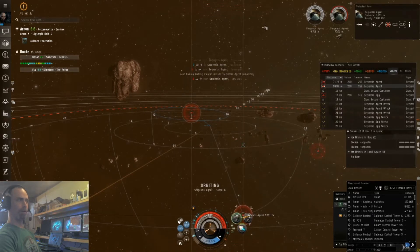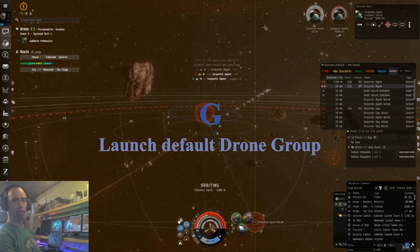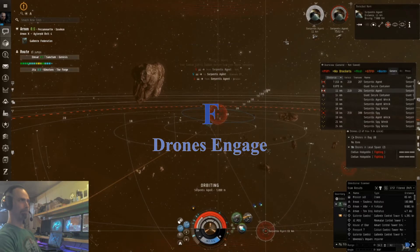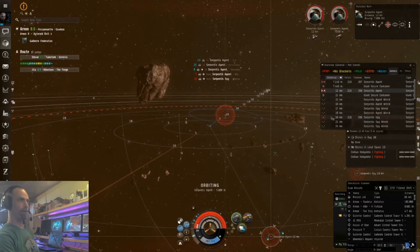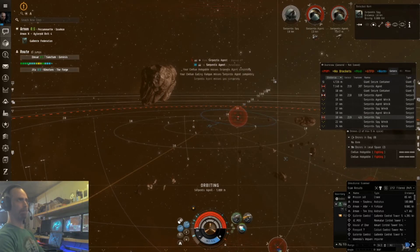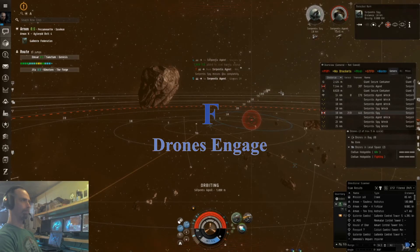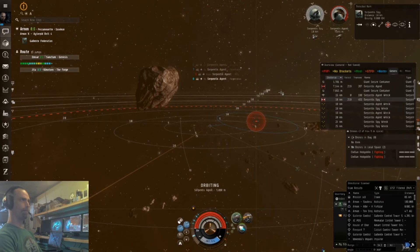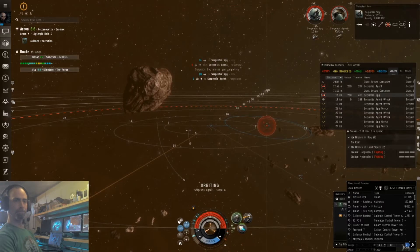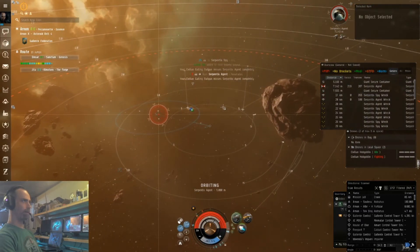Let's put some drones on that one. We press G to launch drones and we press F to engage the drones. Now let's go ahead and target the third rat with Ctrl+click. The drones are already engaging him by themselves because he is shooting back — anyone who engages with you, the drones will automatically go after them.